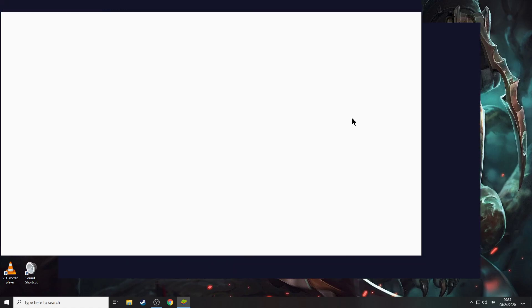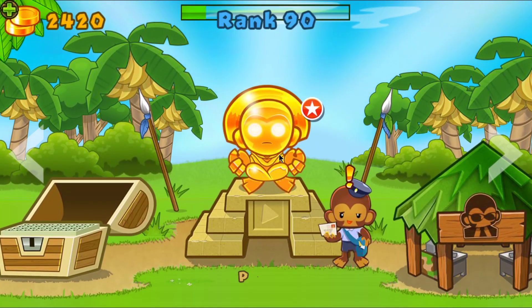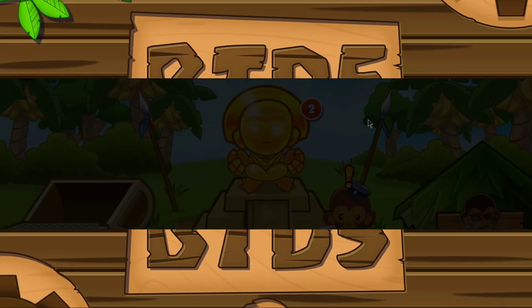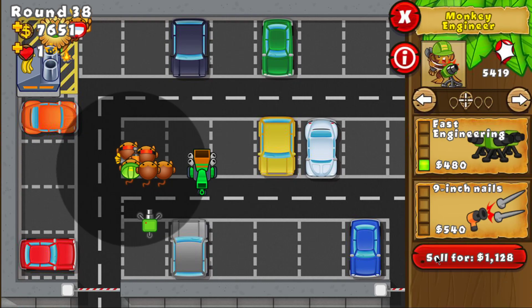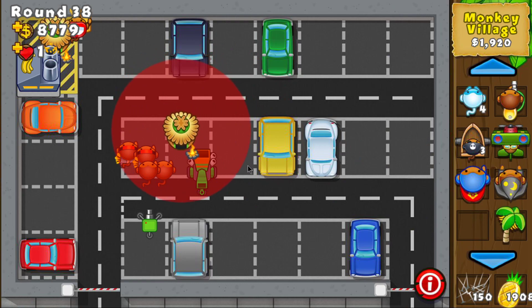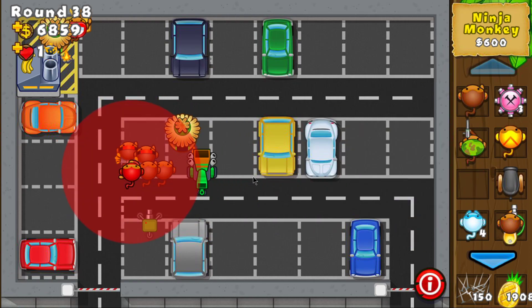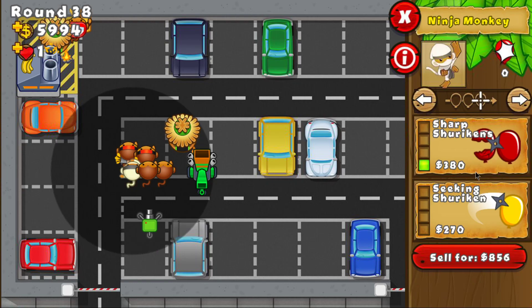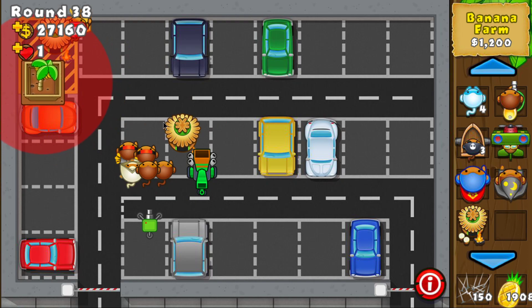The game crashed. I don't know what happened but I just got kicked from the game. It should be saved though. I still need to do everything again with the village. Let's sell this one right away, get the village and the ninja, then sell this to get the factory.